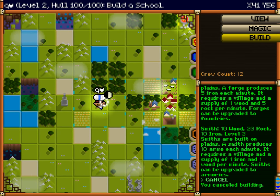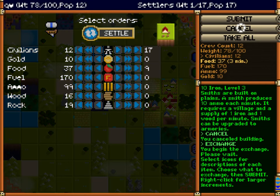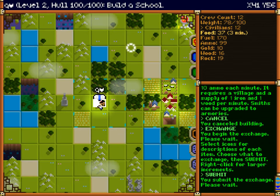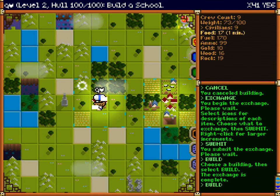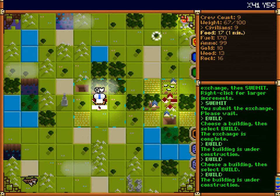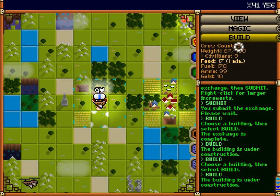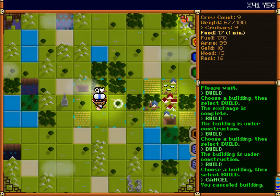Let me see what this village has — should probably build a mine here too. We have 17 civilians. I'll give you 20 so you can level up, and you need more food. Let's build a sawmill. When you build this stuff, you have to level up each individual village, so this village needs enough people to support these larger structures.